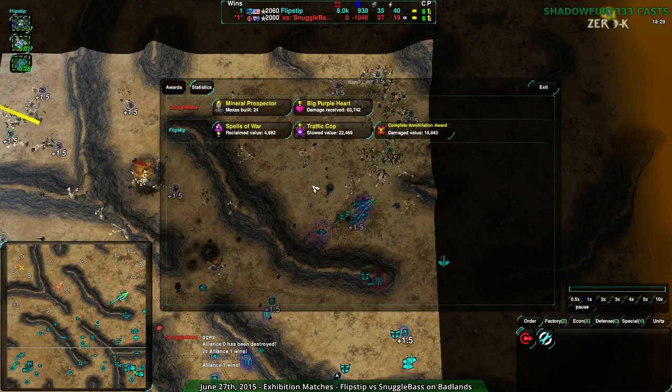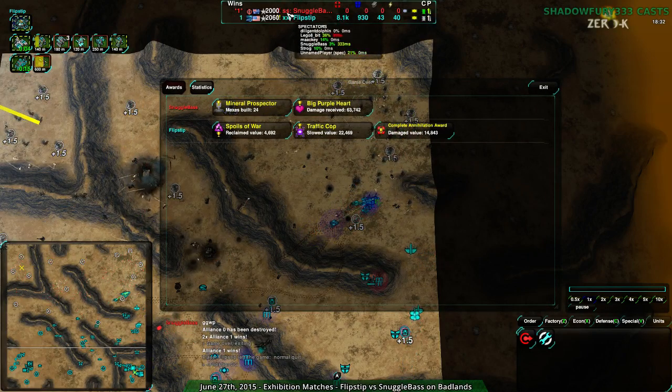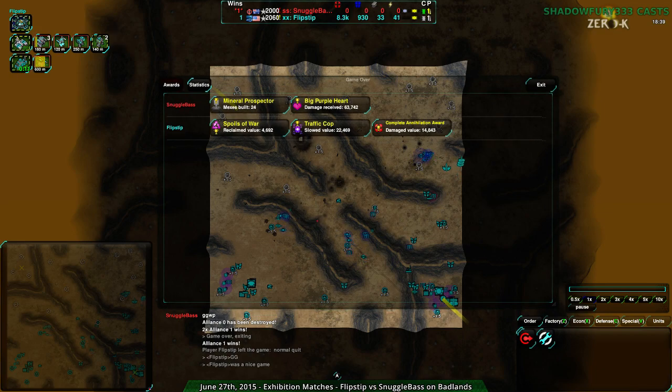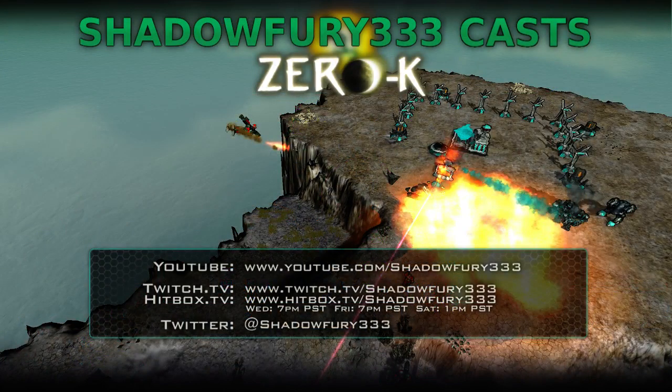The main shield ball rips everything apart with nice brother support, and snuggle base throws in the towel — snatching defeat from the jaws of victory. There's still an issue with the win counter that needs to be fixed. This was actually played with version 1363 — I should have grabbed the new win counter. Stay tuned, we'll have google frog versus gorda next. Sorry about the win counter screw-up; these were older games I meant to cover earlier.